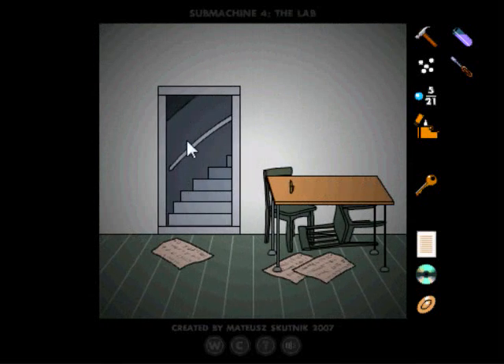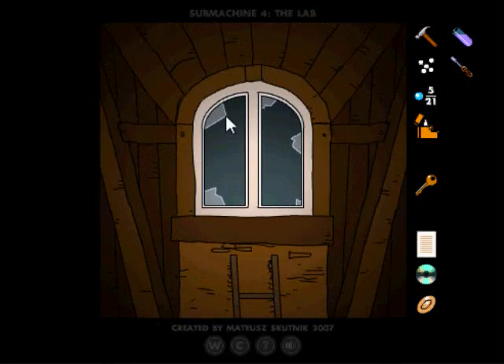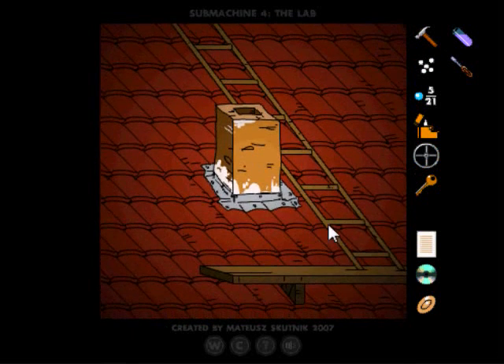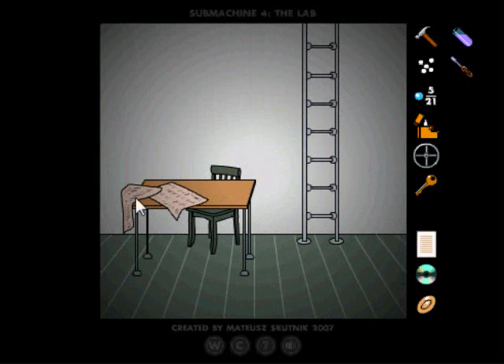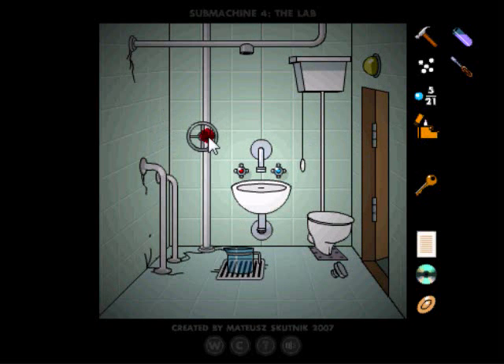Now go up, up, up, up, right, right, up, out, right, up, left - and unscrew this valve. As always in Submachines, I think Scutnik just likes drawing them. Turn it and go, because we broke the lid off with the hammer, remember.